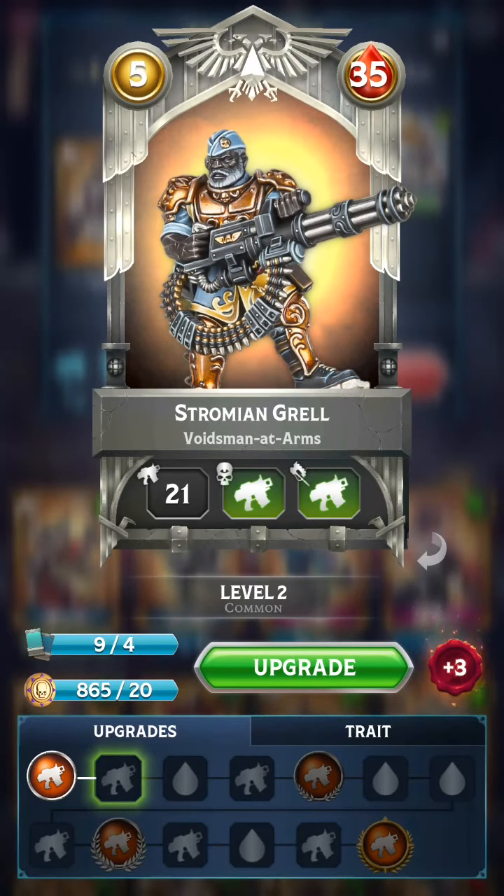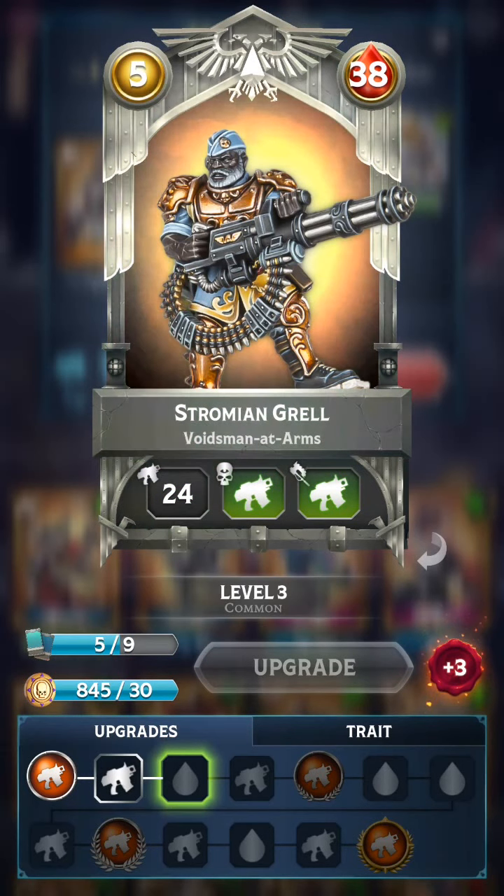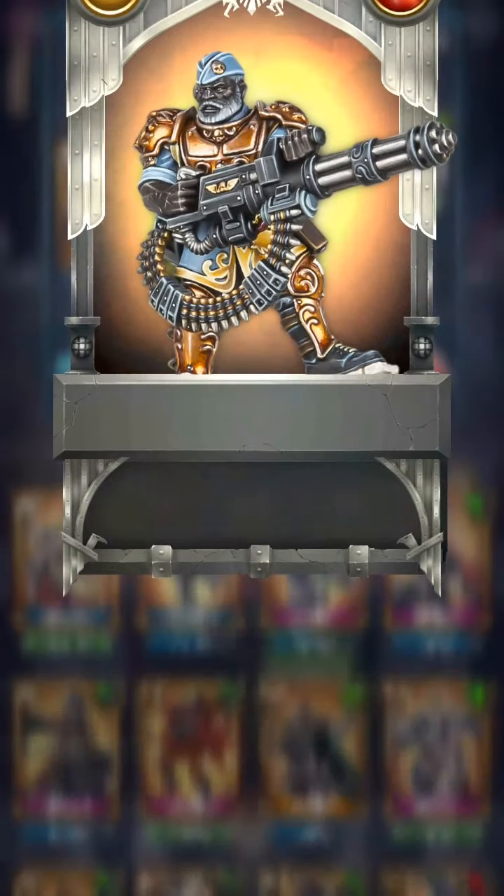Another card with Precision Shot — Stromian Grail, Voidsman at Arms — a card that is actually unlocked at a really high level, around 40 to 50, it should be unlocked. I really have it at a low copy number. Regardless, Grafax should give it quite high firepower and also wounds. Grafax also really uses well the Furious Charge and Precision Shot units, boosting their attacks so when a card is deployed, the amount of damage unleashed with the charge or shot is actually increased as well.